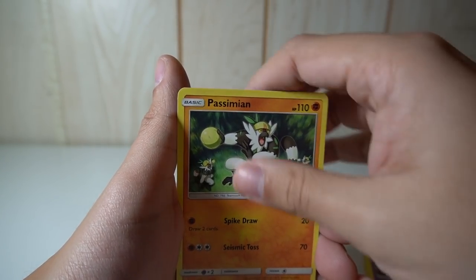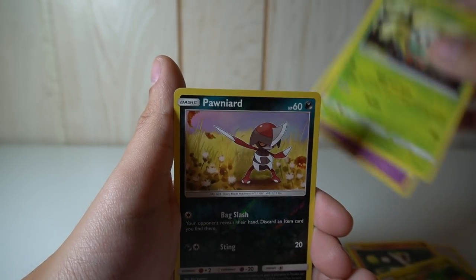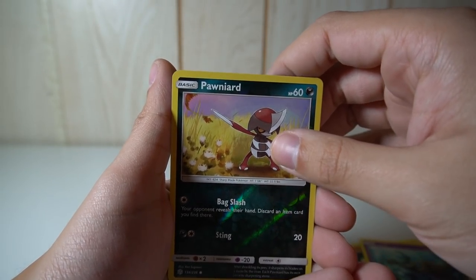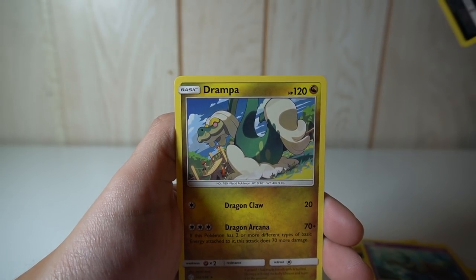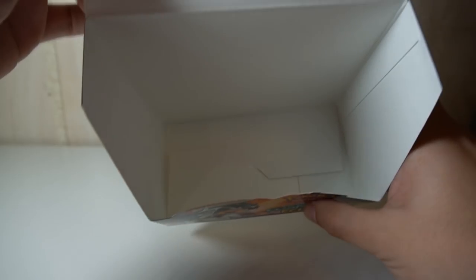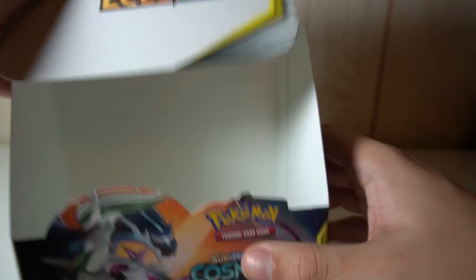Ralts, Passimian, Jangmo-o, Rowlet, Skraggy, Ponyta reverse — kind of hard to tell — and the last card is a Drapion. That is the end of this box. As you can tell there is nothing left inside of it — it is a husk of its former self. I have ingested all the cards that came inside this box.